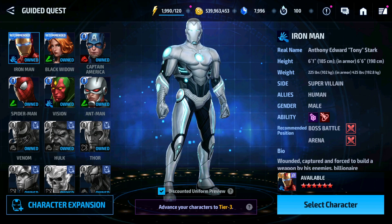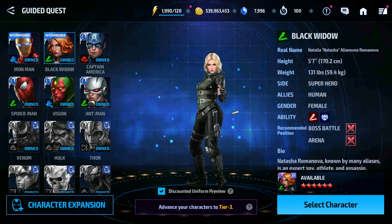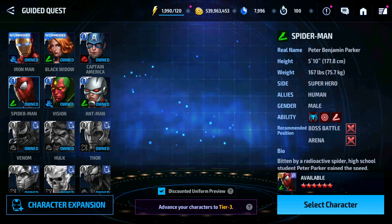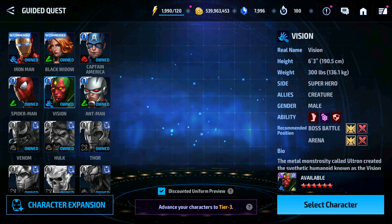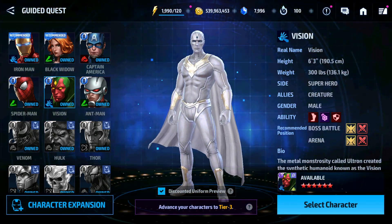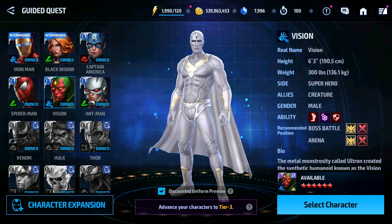If you select Iron Man in the guided quest, you will get his uniform at 50% discount, and this uniform is good. For Black Widow, you can skip her uniform. You can also skip certain other uniforms. For Ghost Rider, this uniform is good — you can select him in the Tier 3 guided quest and purchase his uniform at 50% discount.